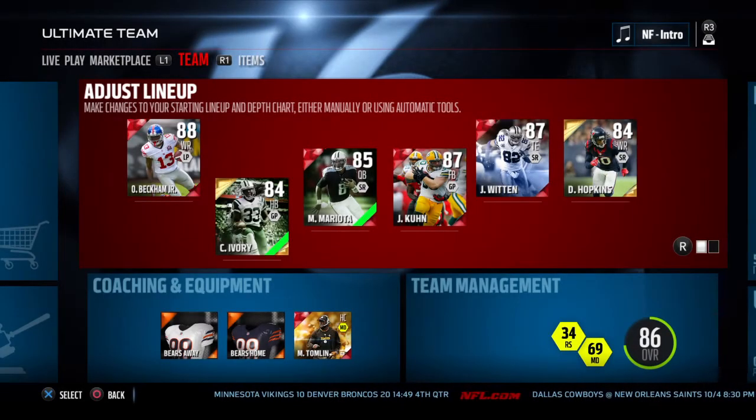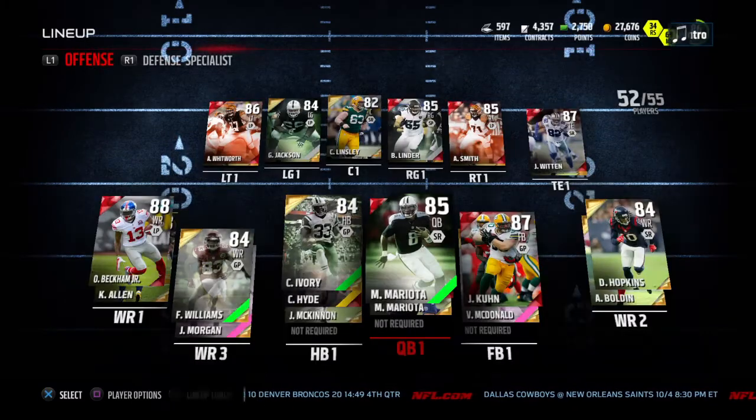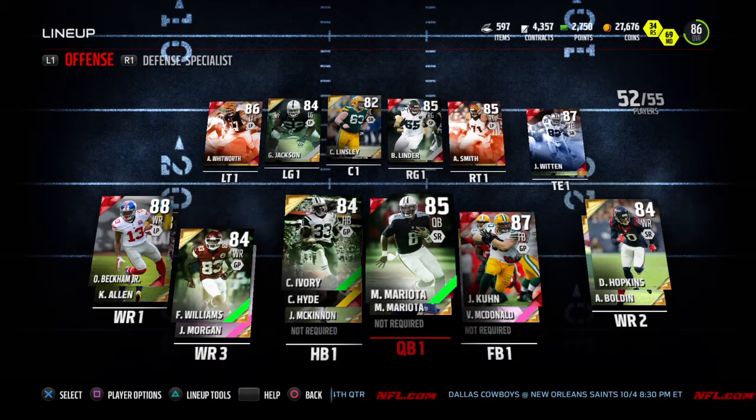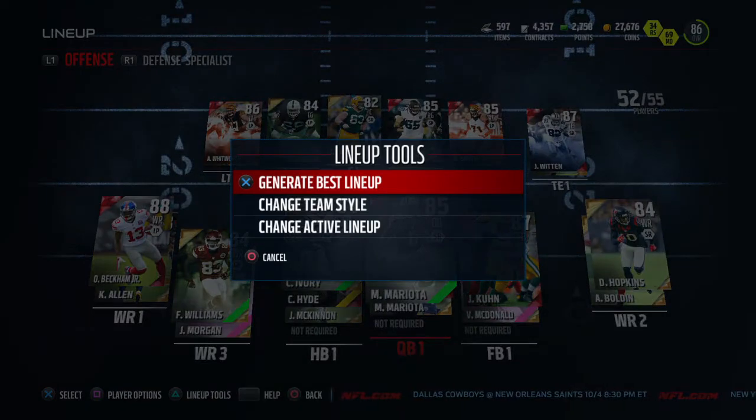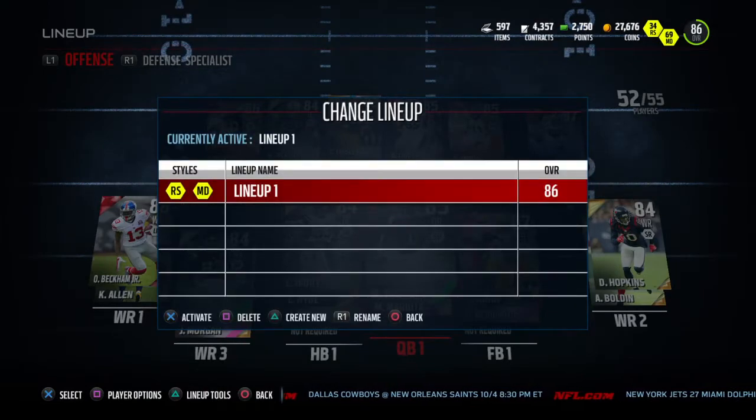Now check this out — I found a workaround. When you're in Ultimate Team, go ahead and click on the active lineup, then hit triangle if you're on PS4 or Y if you're on Xbox One, or triangle if you're on PS3 or Y if you're on Xbox 360, and basically go to 'Change Active Lineup'.